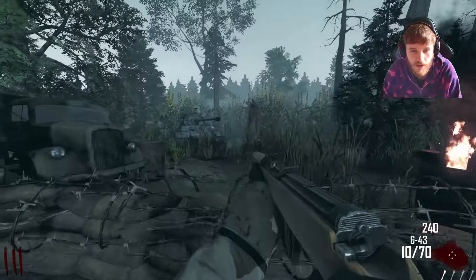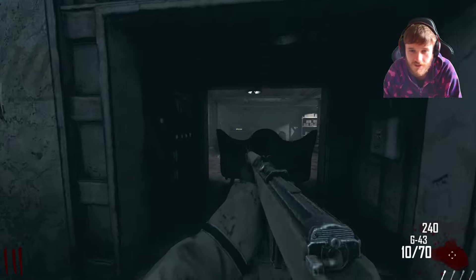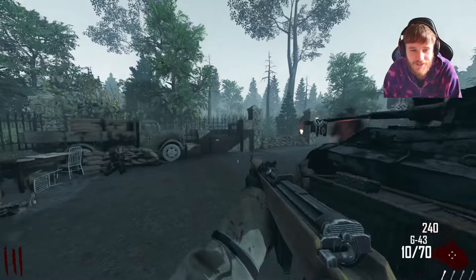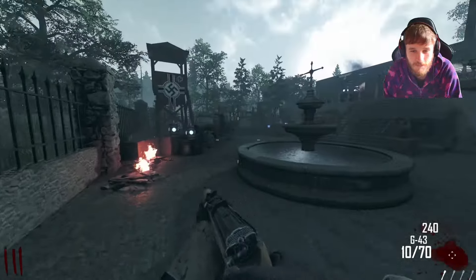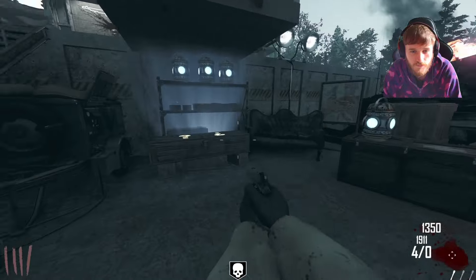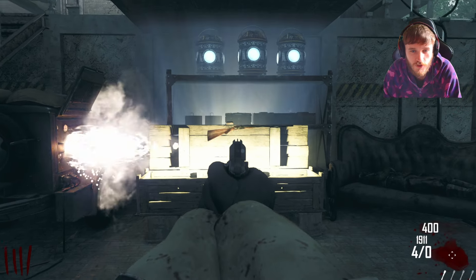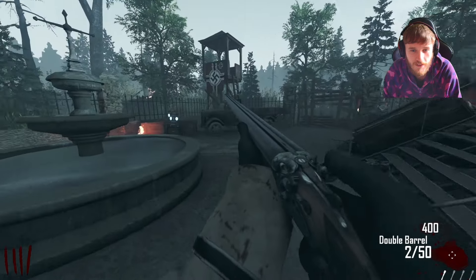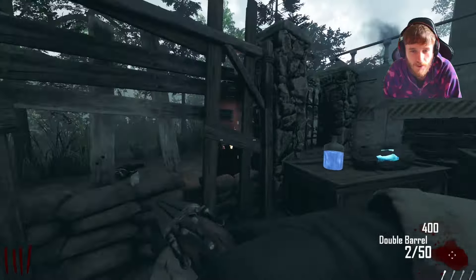I don't know how we're going to get 30k on such a small map with no perks. I don't know if it's going to be possible but I hope we can complete it this time. Let's spin the box and just see what we get. That box looks great by the way, the lighting is insane. And of course we get a gun that is not going to get me any points.